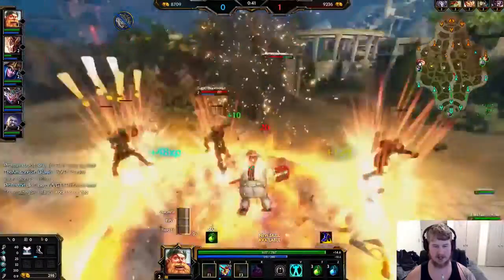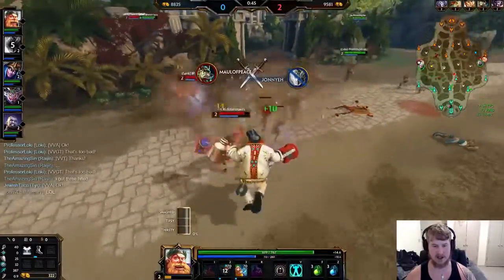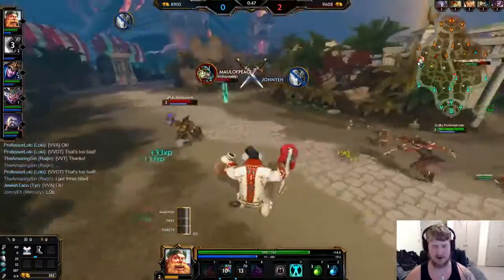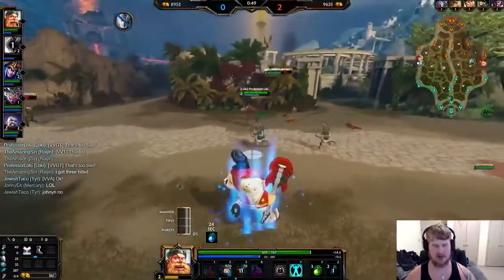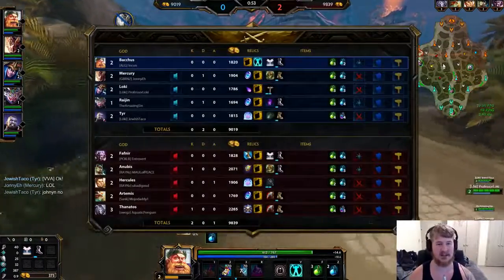Loki-Bacchus actually pairs very well together because you can group up the wave with the Loki decoy and then just smash the crap out of it. Loki is going to be able to harass Artemis to no end. This should actually be a really good lane for us, even though our team is already dying and feeding.